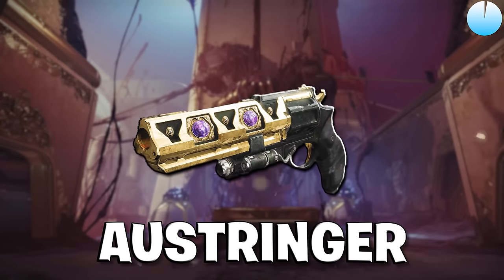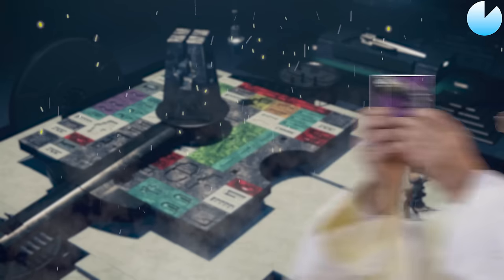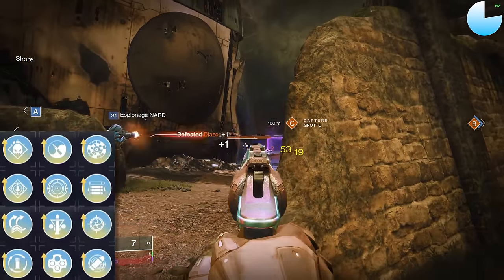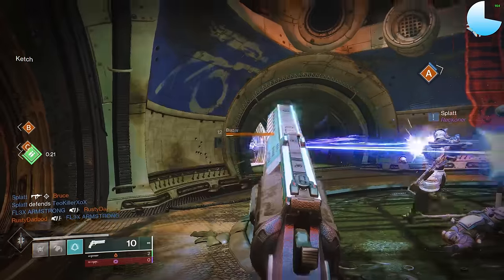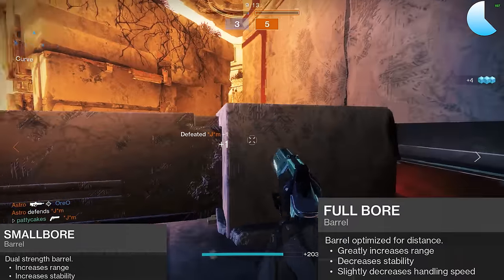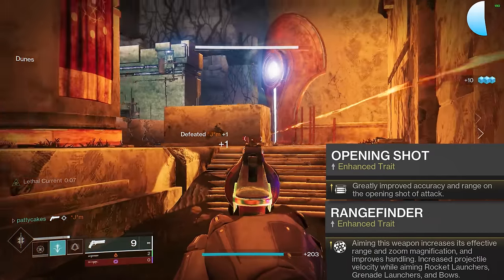Next up is the Austringer. This has been one of my favorite hand cannons since Season of Opulence — it has such a clean aesthetic and feels really nice to use. Bungie brought it back as our first ever craftable 140 RPM hand cannon. Stats and perks are all around pretty decent, especially with enhanced variants. Aim assist isn't quite as good as some other stats, but a targeting mod can fix that. You can get up to about 35.5 meters of effective range with the maxed-out god roll, though I'd advise Smallbore instead of Fullbore to avoid the stability and handling penalty. Rangefinder is the go-to in the fourth column, unless you want Opening Shot for easy clean-ups after a sniper body shot.